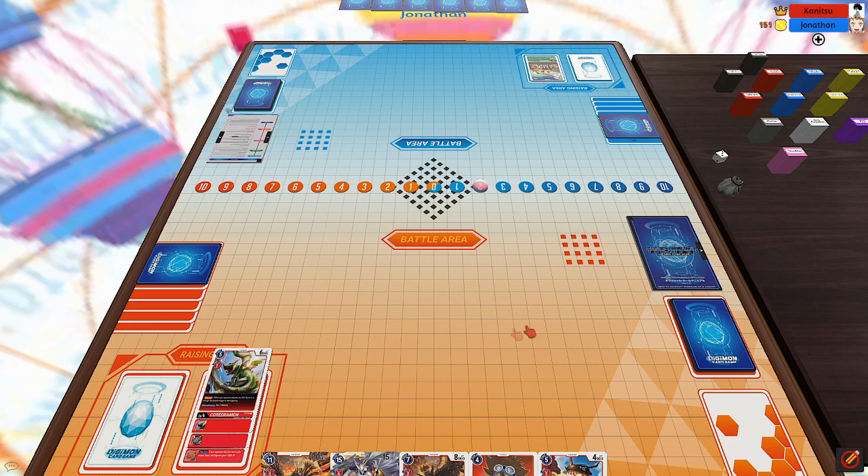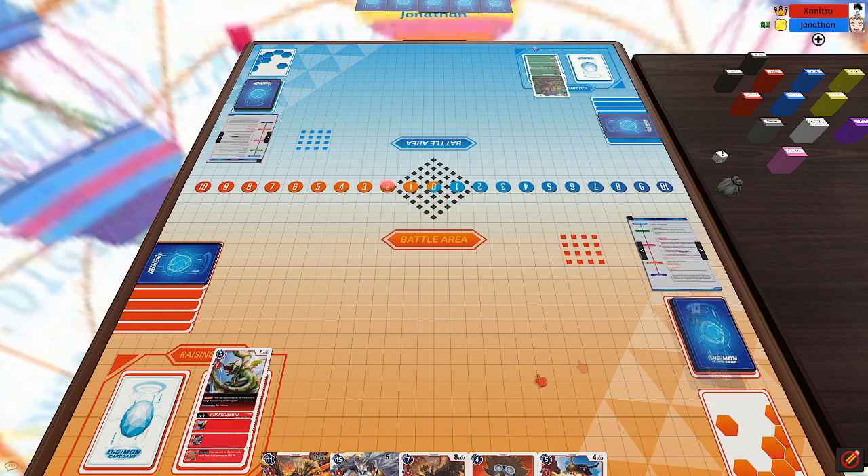He draws, flips over his Digitama into a Tanamon, Digivolves Tanamon into Argamon drawing a card, Digivolves Argamon into Vegemon drawing a card, and then Digivolves Vegemon into Jagamon, putting it to my turn.